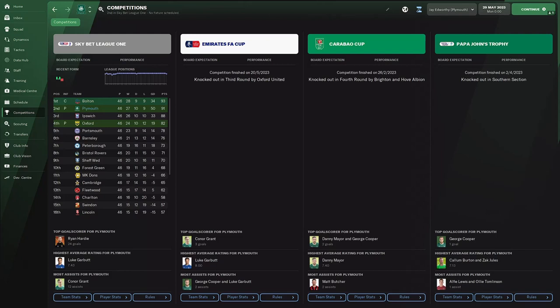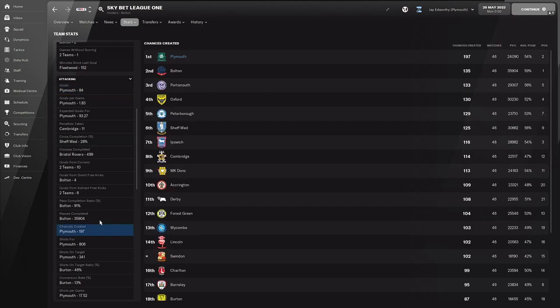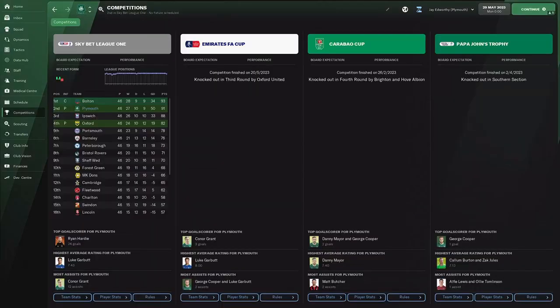Plymouth however have had great success. Predicted to finish 12th, they ended up 2nd, winning promotion to the Championship and only narrowly missing out on the league title by 2 points. They managed 84 goals — the best in the league — and created an impressive 197 chances, well above Bolton in 2nd with 135. Defensively they conceded 34 goals and kept 21 clean sheets on their way to promotion. Disappointing that there's no silverware, but Plymouth fans would be very happy.